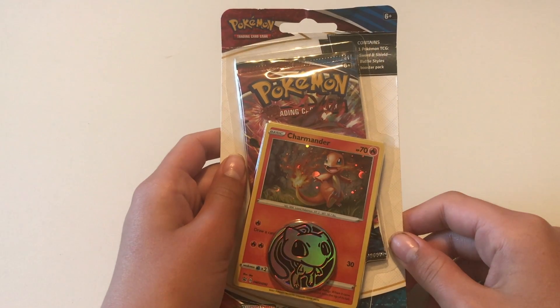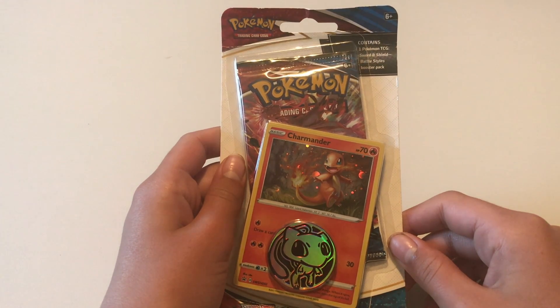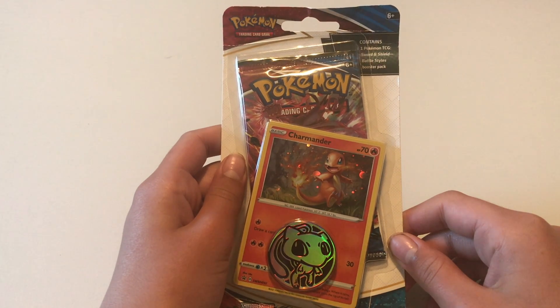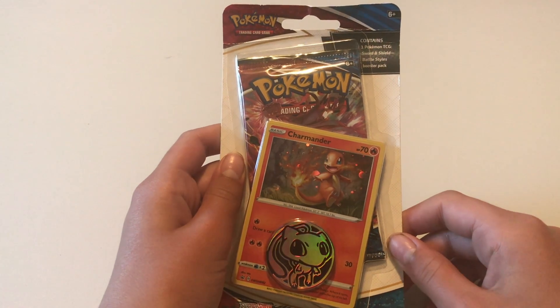What is up guys, Rob M here. Very special edition of Monster Monday — we got Sissy here and she is going to open some Pokémon cards from 2021. We were lucky enough to nab these at Walmart, one pack per person right now. So without further ado, here we go, she's going to open them.